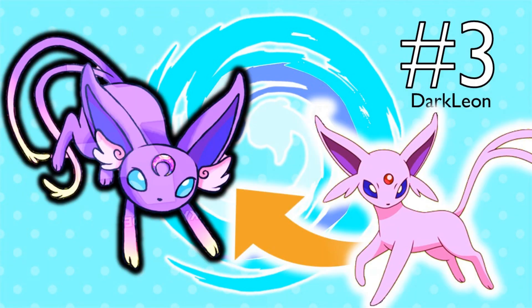Coming in at number 3, we have an Alolan Espeon by DarkLeon. This thing is really, really nice. I couldn't find an Alolan Umbreon design that looked this good. It's a Psychic-Flying type — you can't really see the Flying type, which is my main critique. If it had actual wings rather than just little tufts by its ears, it'd work better. But it's cool how this thing has a moon on its head rather than a sun, making it a kind of creepy version of Espeon. Great job DarkLeon.